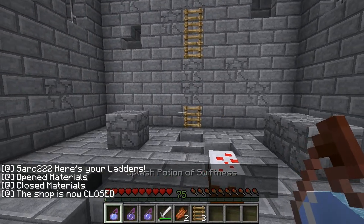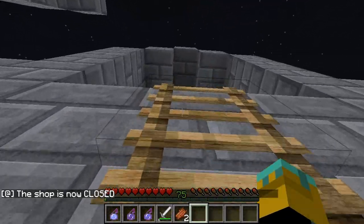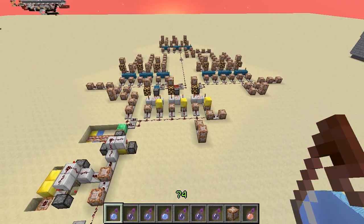Let's turn the shop off now since we don't need it. The shop is now closed and we can place the ladders down, climb up, and collect our marvelous treasure. As expected, this uses command blocks to work.